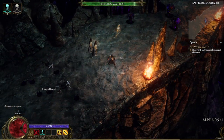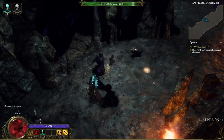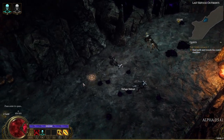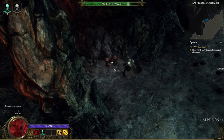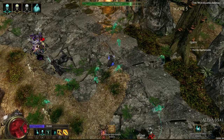Before you specialize into anything as an Acolyte, you'll be able to have three skeletons to fight for you. This is already a very good start. The skeletons are skeleton warriors and skeleton mages. These minions are capable of killing everything you need them to, so you don't have to help them much — though you can if you want to.